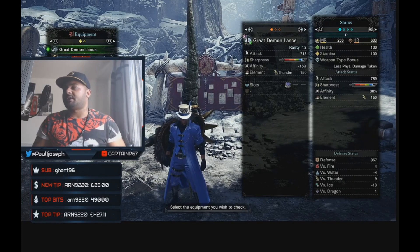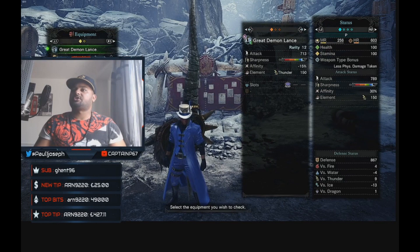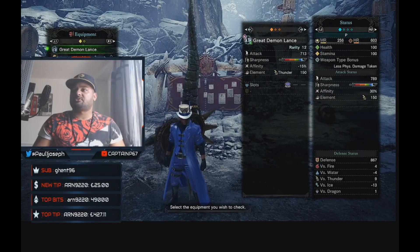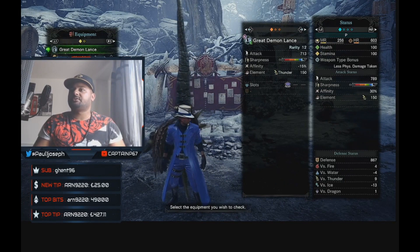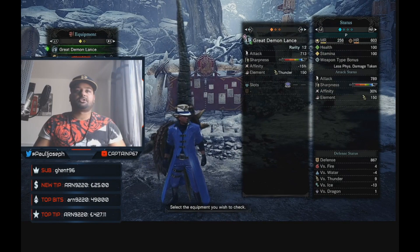Everything added on this build will give you 789 base attack with white sharpness after a few hits, affinity is plus 30 — it's now positive — and it gives you 150 thunder element on top.